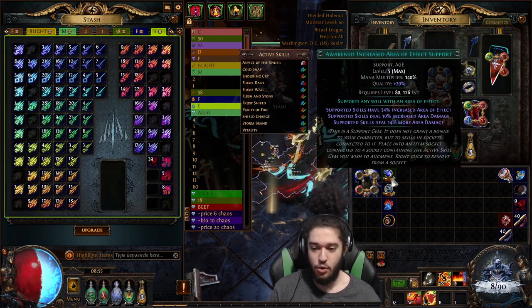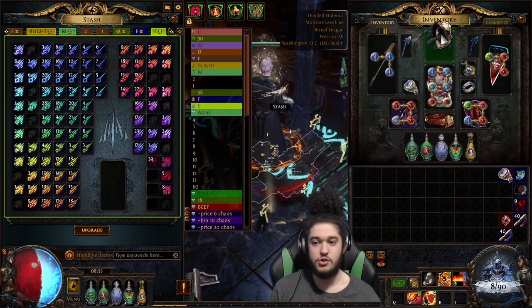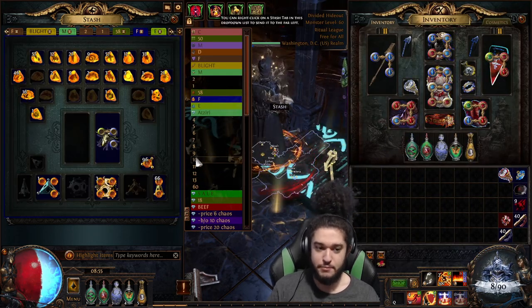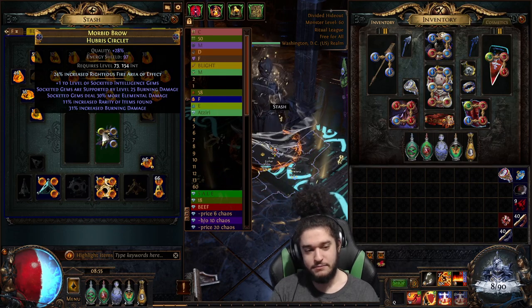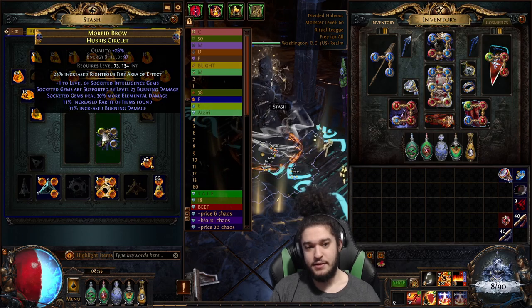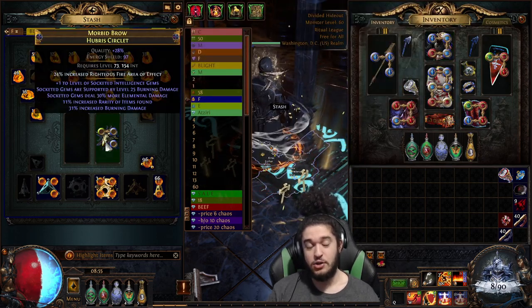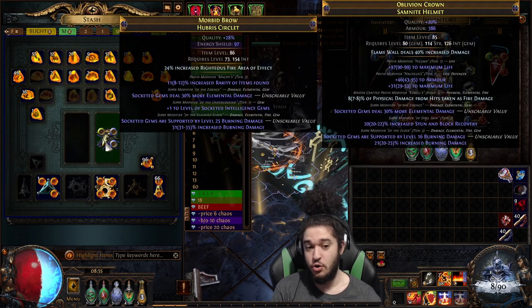So this is with Essences of Horror. Now to go on to the other helmet, where I've spent over 25 exalts crafting — it's a very big project. We have this helmet. Unlike the budget helmet, because I knew I was going to spend a lot of currency, and this is not done — it simply only has its suffixes done.